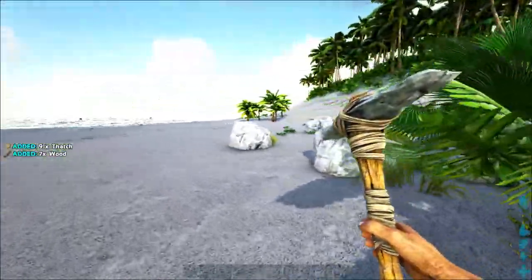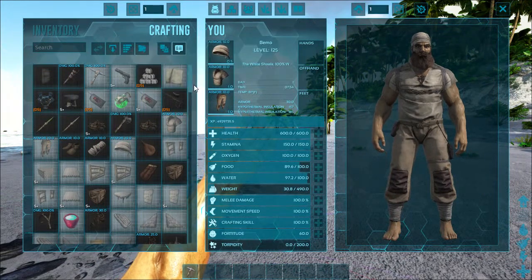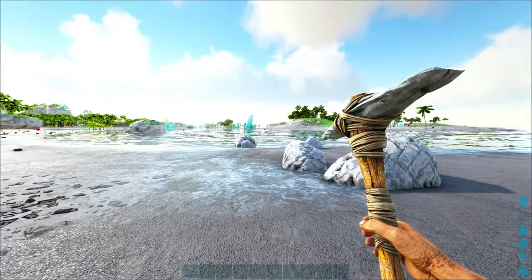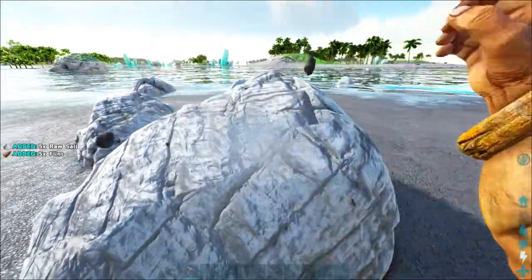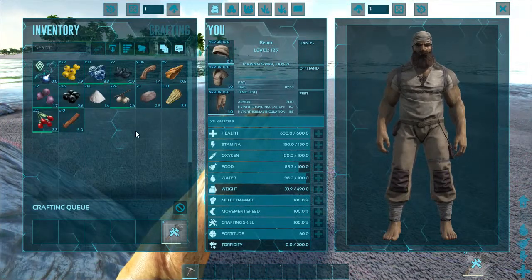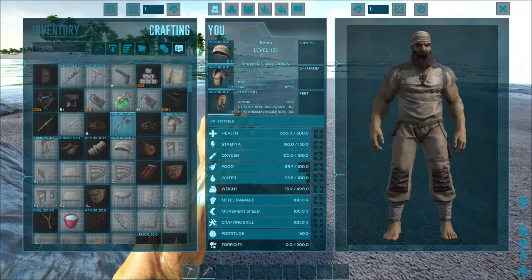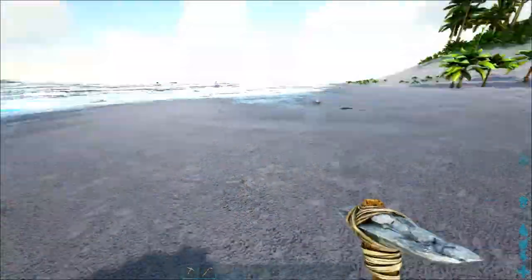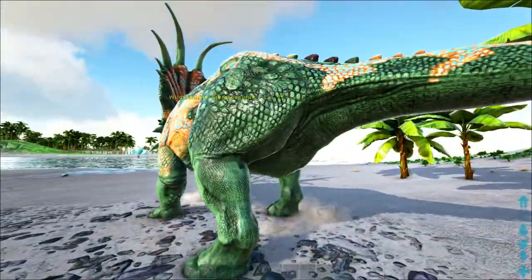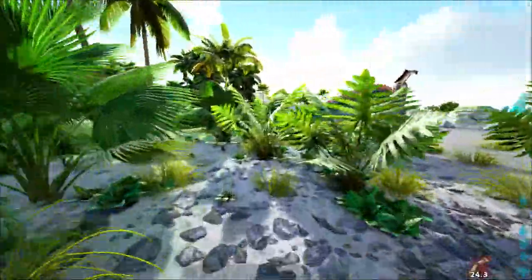We'll get our normal tools going. I'm not sure if making a pike will help - trikes normally aren't aggressive. Let's get this going. Nice, let's try to get some bola - we're missing fiber. Hopefully he's not aggressive. That's not a trike at all - we are about to die! Parasaur, man, help me out!